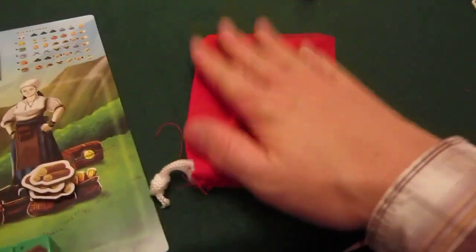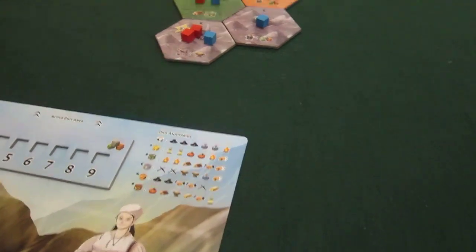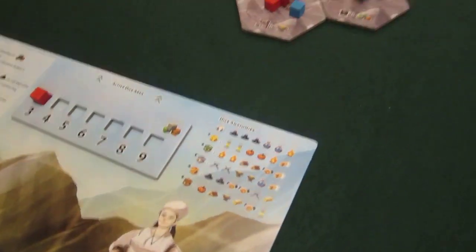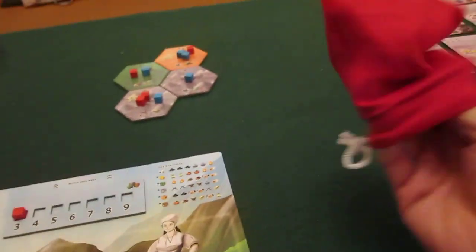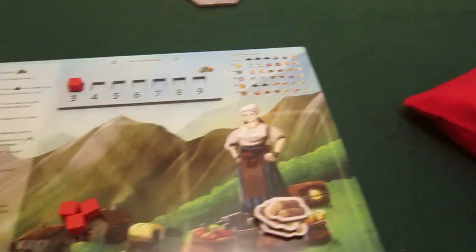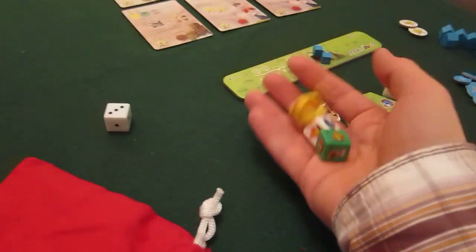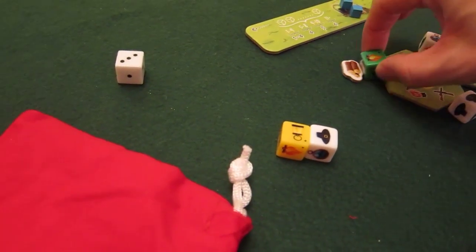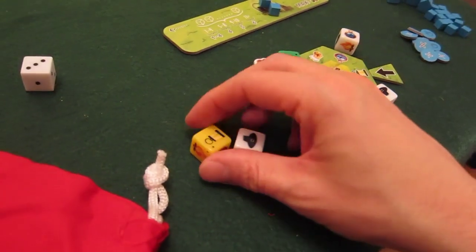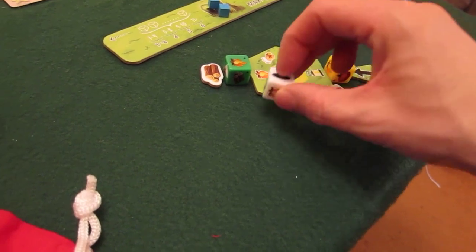I need to draw three dice but have none in my bag, so I put all dice back in the bag and draw three, then roll them. The bot also draws and rolls all his dice. He gets a settle action and a research action. One die result goes clockwise from this point around there.